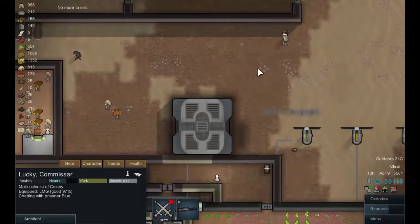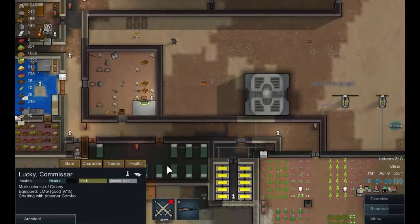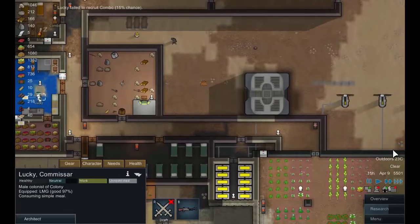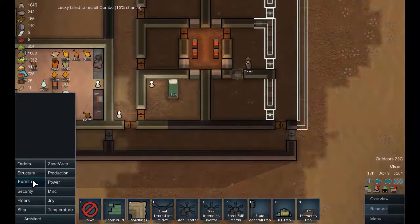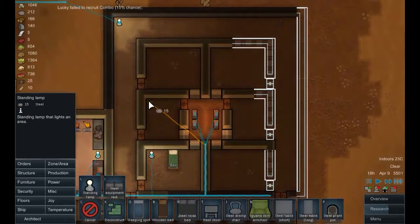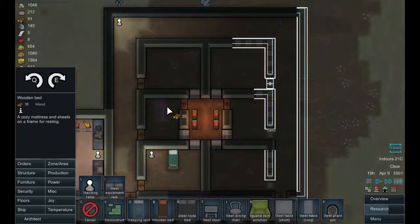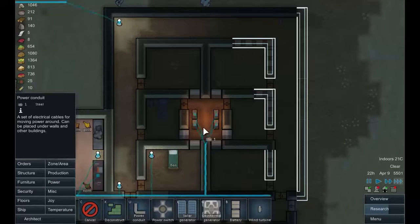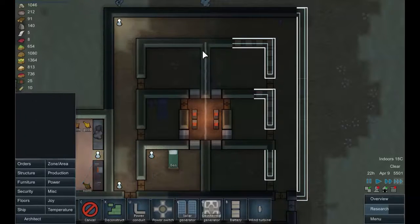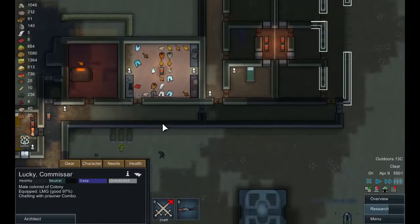I want to start building around here — I want to make this a central courtyard. The second room has been constructed. Let's put some furniture in — standing lamp in the corner and a wooden bed in the middle. More visitors, we are popular. It looks like we're going to need to run the power lines up there, so let's do that now. There's our second bedroom — we're nearly done with this.